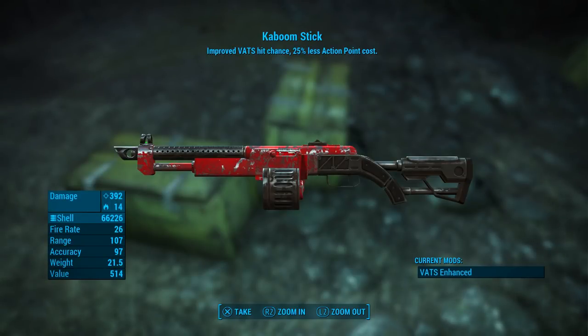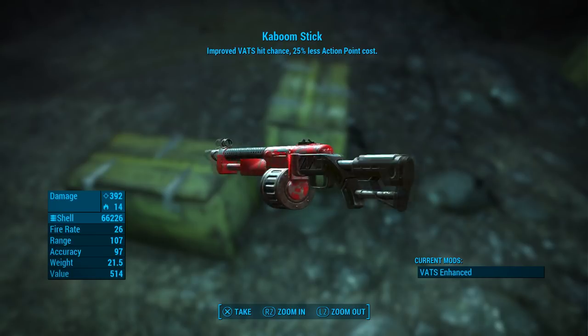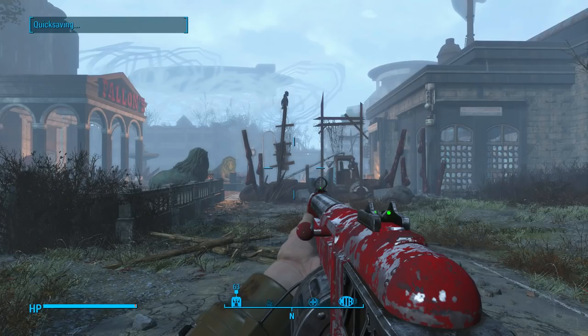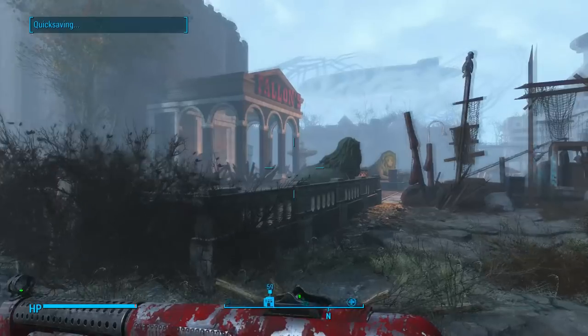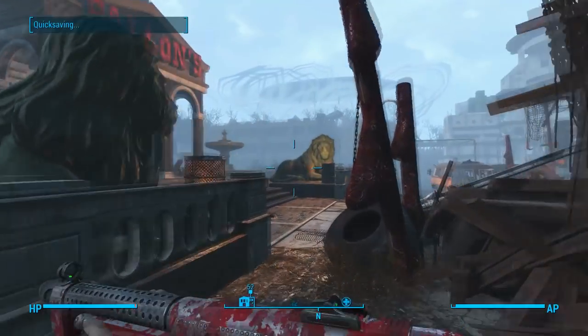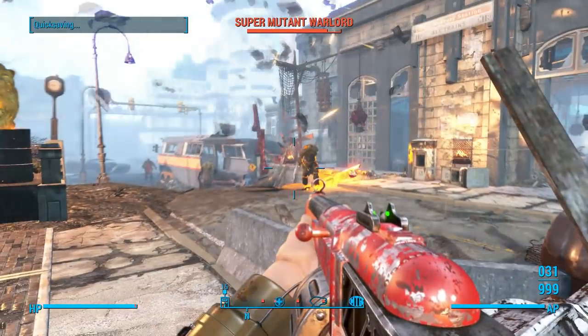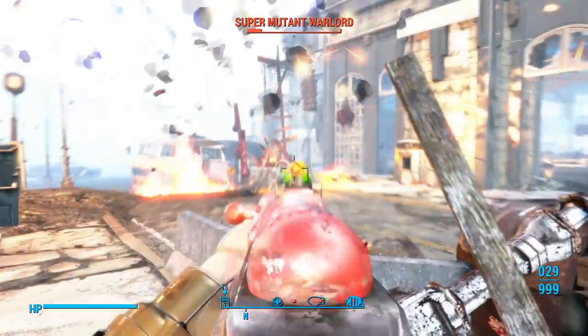Up first at number 10 we have Kaboomstick by Boulderblazer - apologies if I butchered that pronunciation. Kaboomstick is just an awful name for a weapon mod but the weapon itself is pretty sweet. You can find it laying up against one of the yellow crates just outside the entrance to Vault 111. It looks really nice with a black and red colour scheme and a rusted look, making it seem old, which it should because it's probably been sat outside the vault for 200 years.